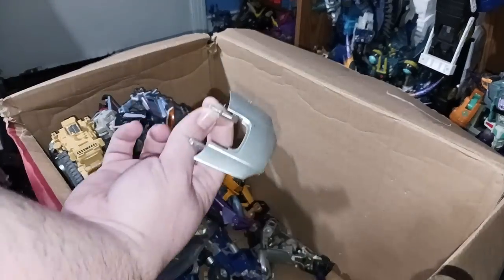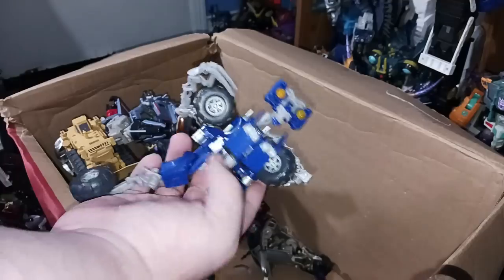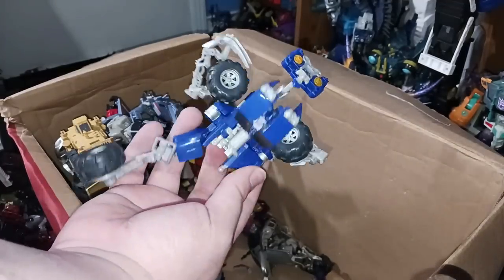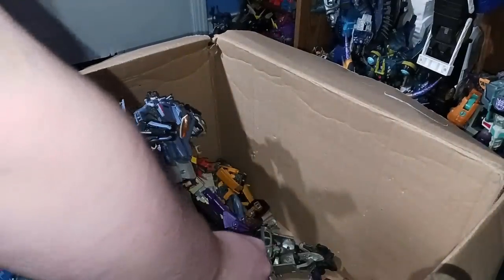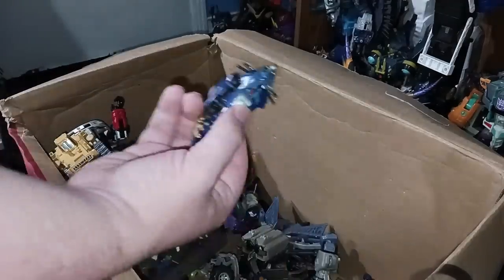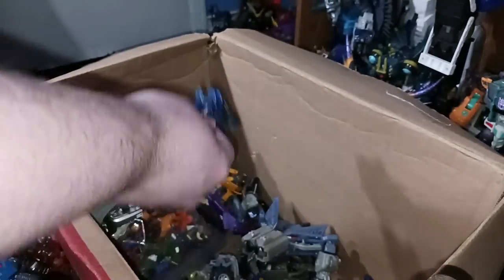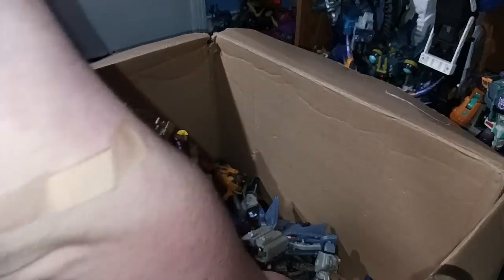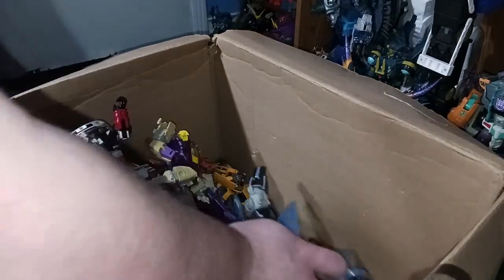We've got a missing arm and limb piece, and a Fall of Cybertron Steeljaw. Here is part of that Alternators Bluestreak/Silverstreak. Here is an ROTF deluxe Wheelie — I have this one complete; this one's missing a leg. I think this is one of my first thrift store finds. There's a Legends Class Cybertron Soundwave piece, a deluxe Bumblebee torso — that's trash — and more parts of that First Edition custom RC with Starscream's head. Whoever did that was like the Sid Phillips of Transformers.